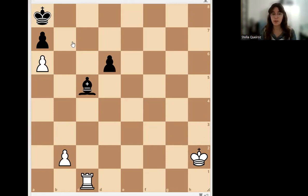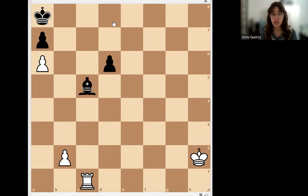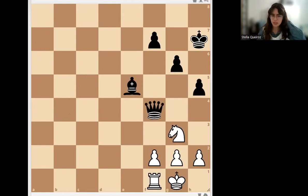Here the bishop is pinned to a square: if the bishop moves away, the rook goes to c8 and that is checkmate, since the pawn controls b7 and the rook gives check. How do you exploit this pin? You attack the bishop with b4. Black cannot move the bishop away because if they do they'll get checkmated, so white wins the bishop and will most likely win the game.